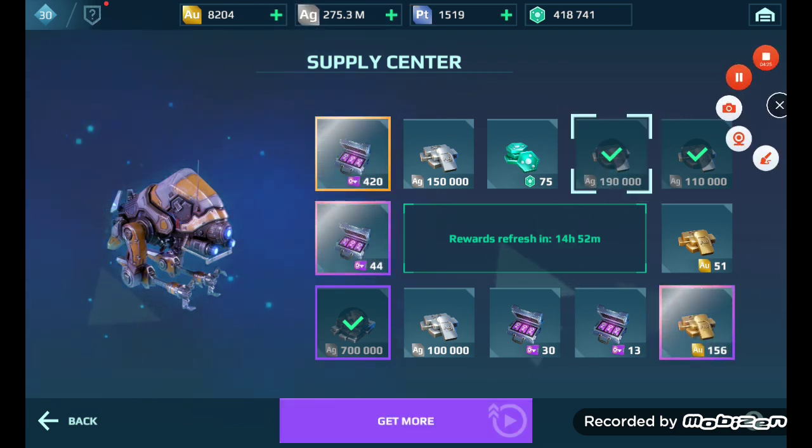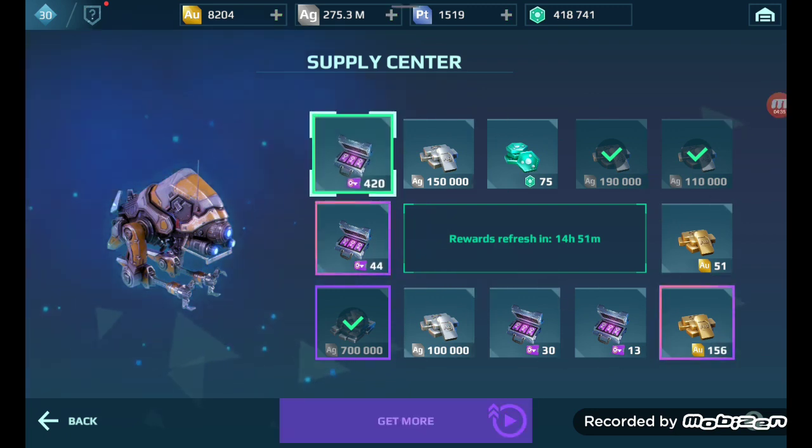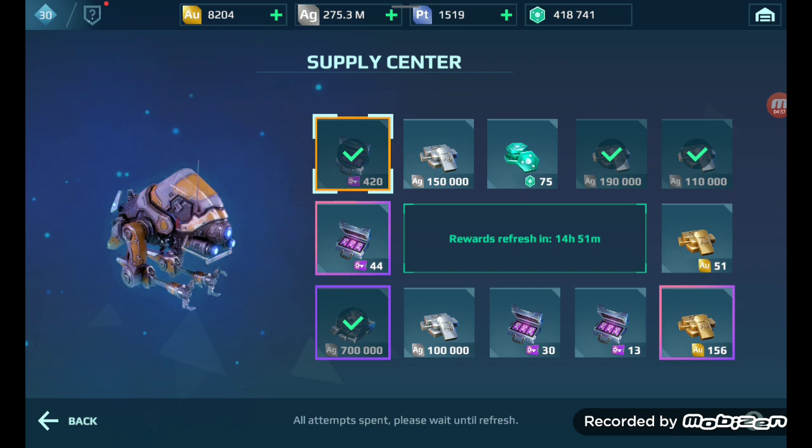That's 190,000 silver, plus another 110,000 — that's 300,000 silver basically in total. And what do you know, it only took until our final try — our final item of the day. Tier 4 came at the 4th and final one for today, guys. That is so significantly lucky — the satisfaction came with that. All brilliant.